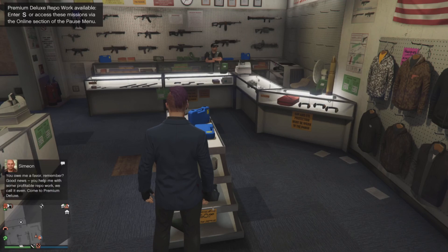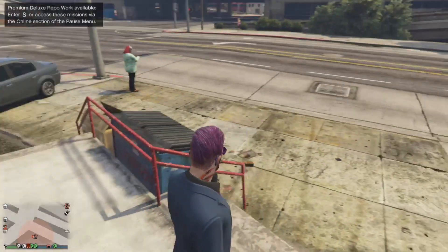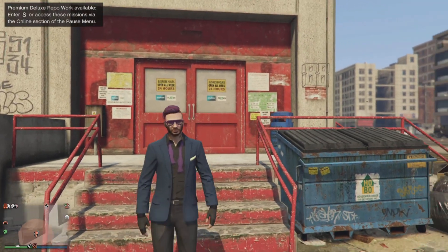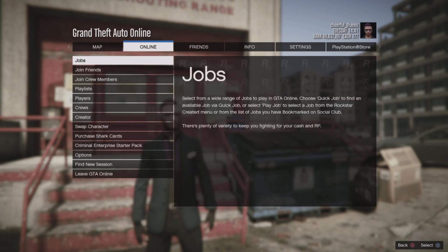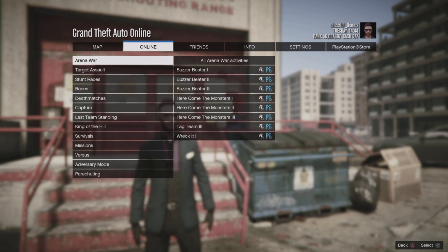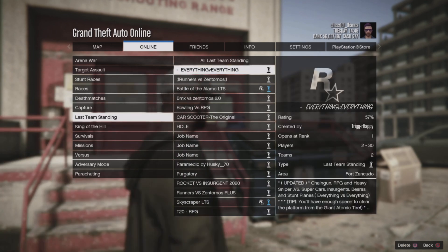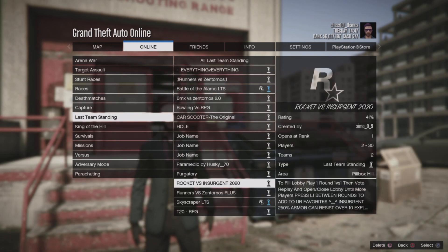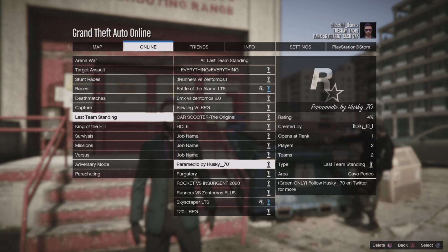That's what will help save the outfit and bring it back to free roam. Next, go to Online Jobs, then Play Job Bookmarked, go down to Last Team Standing where you'll have it bookmarked, and find the job called 'Paramedic' by Husky underscore 70 — I'll leave a link at the top of the description for you to bookmark.